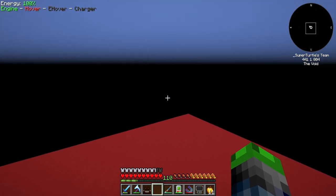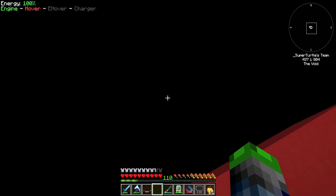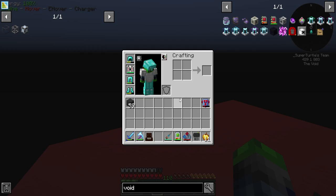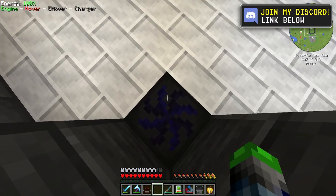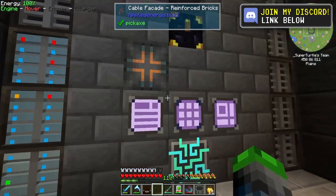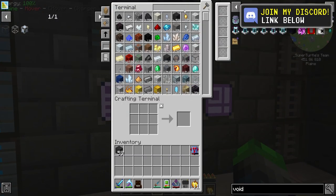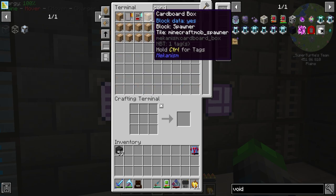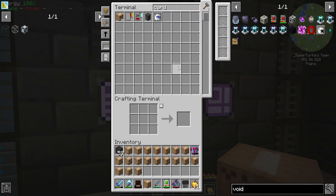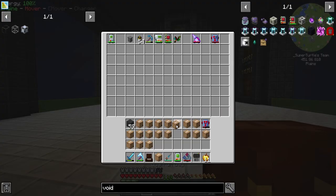Look at this — it's literally a void world. I had to go ahead and chunk load it, you can see how to chunk load it, because we are going to be throwing our mob spawner in here today. We're putting all these cardboard box spawners to good use. I'm actually kind of nervous because I have a lot, so we're going to throw these into our backpack.